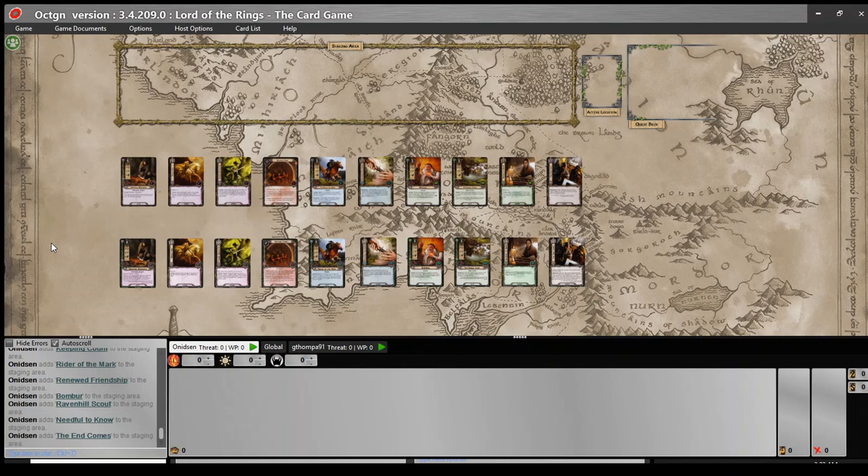Hello everybody, and welcome back to the Ancient Mavim's Project. I'm Anudson, and I'm Grant Thompson, just along for the ride. Today we are going to be going over the cards from the first two packs of the Dwarrowdelf Cycle, The Redhorn Gate and Road to Rivendell.